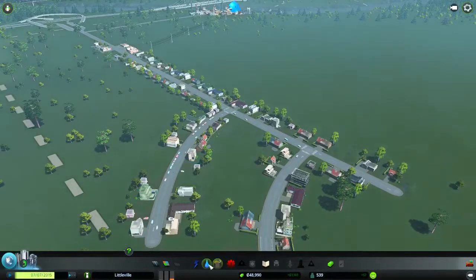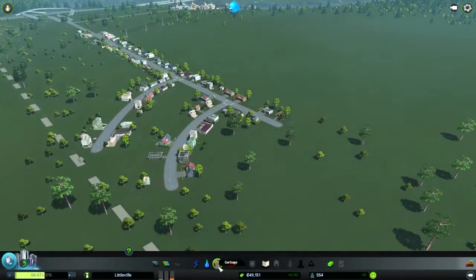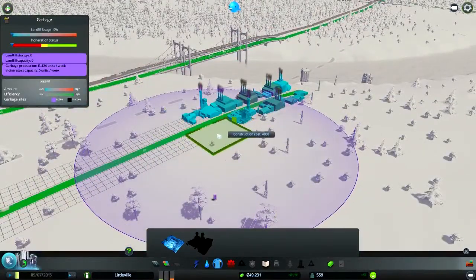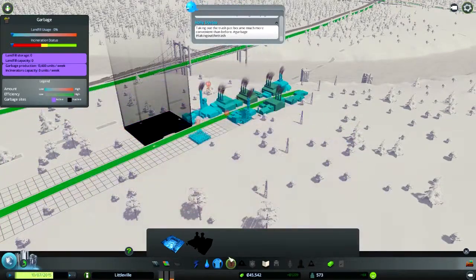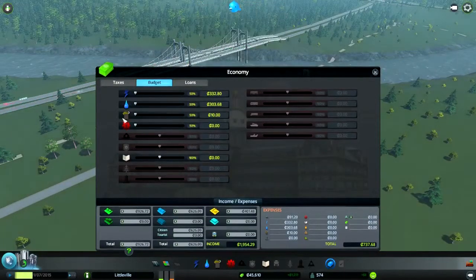I hit my 500 people population and now I've unlocked healthcare and garbage. I recommend putting garbage in your industrial area, because as you can see — oh, this doesn't tell you about pollution does it? There might not be pollution with this here. I need to place this before something else gets built. Taking out the trash just became a lot easier — yeah it did! Oh, and I also unlocked education — I don't usually see that when unlocking, I was just like 'what?'